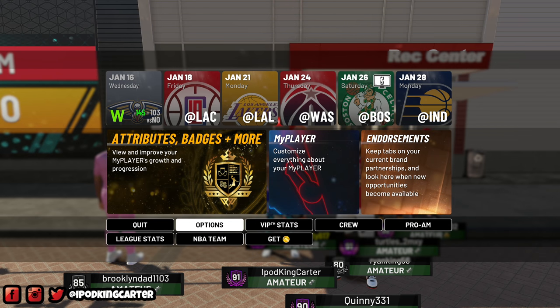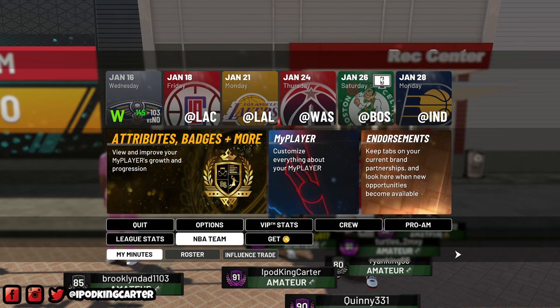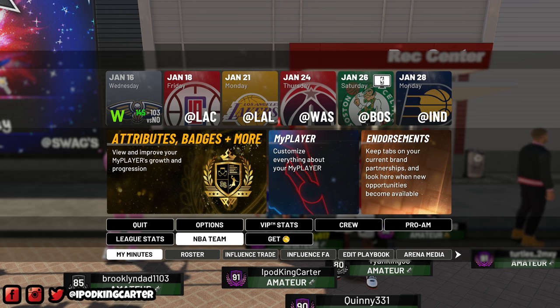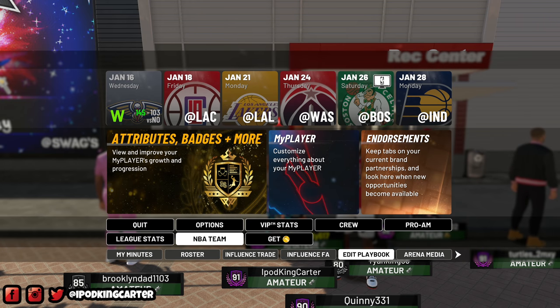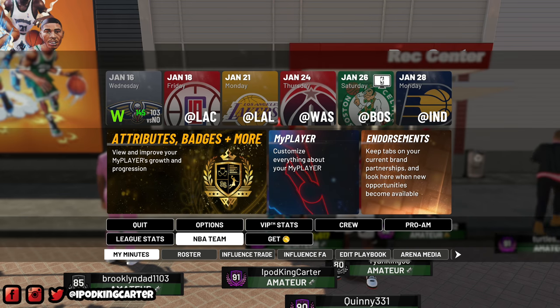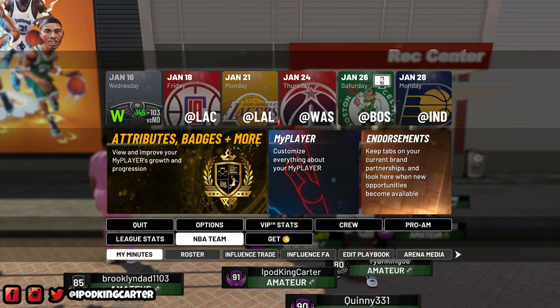Let me get to why I'm actually making this video. If you are 90 overall, you are allowed to change your roster, change your position, influence trades and free agency, edit the playbook, manage your arena media, and you can even request a trade. Since I'm 91 overall, I requested to get traded to the Golden State Warriors.